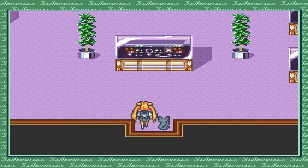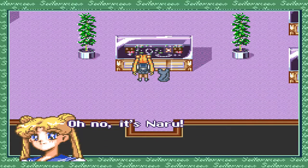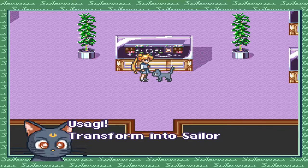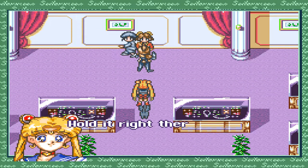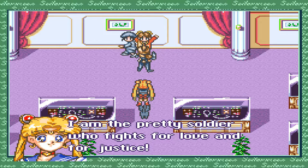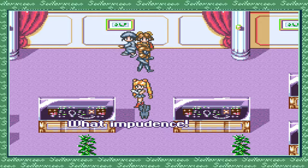'Somebody help!' Oh no, it's Naru — she's being attacked by a daemon! 'Usagi, transform into Sailor Moon! Moon Cosmic Power Makeup!' 'Hold it right there! I am the pretty soldier who fights for love and for justice. You're the worst kind of daemon — one who attacks helpless girls in broad daylight. I am Sailor Moon, and now in the name of the moon, I'll punish you!'